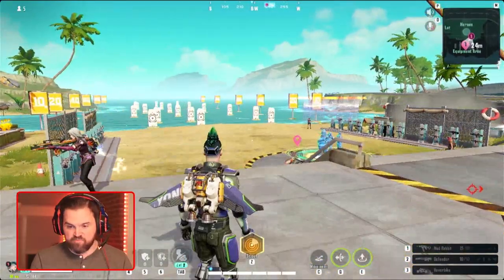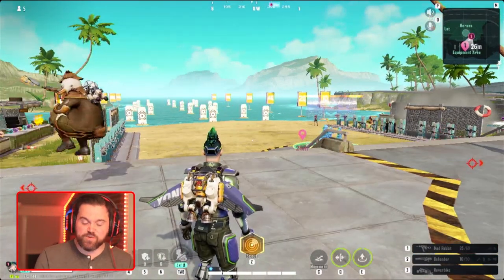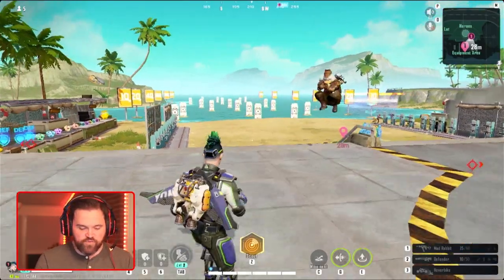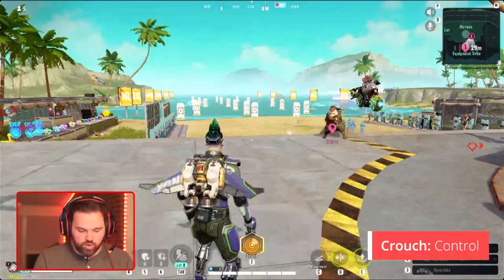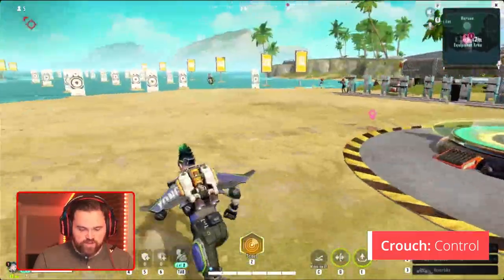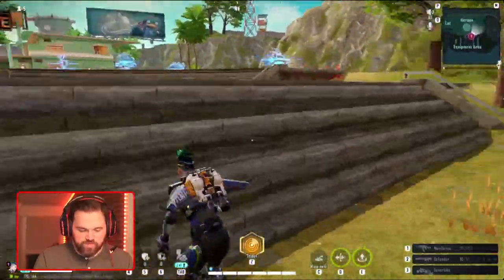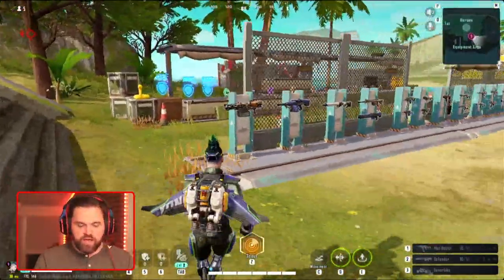That's pretty basic stuff, but when I first started I didn't know, so I felt like — where's my waypoint button? Next one is crouching. Crouching is nice for sneaking around and that one is Control. Crouching with Control is very handy when you need to get sneaky and get away from people.